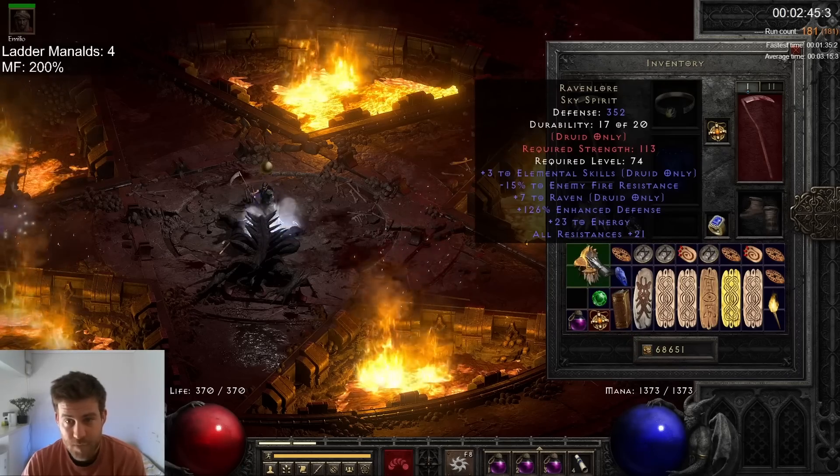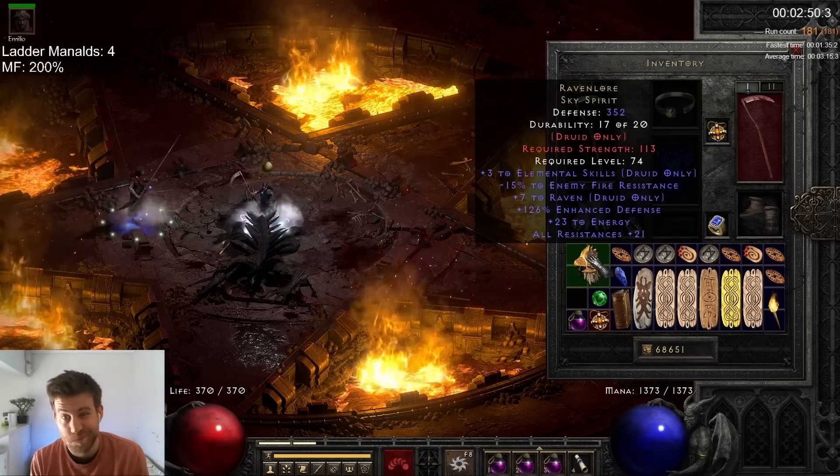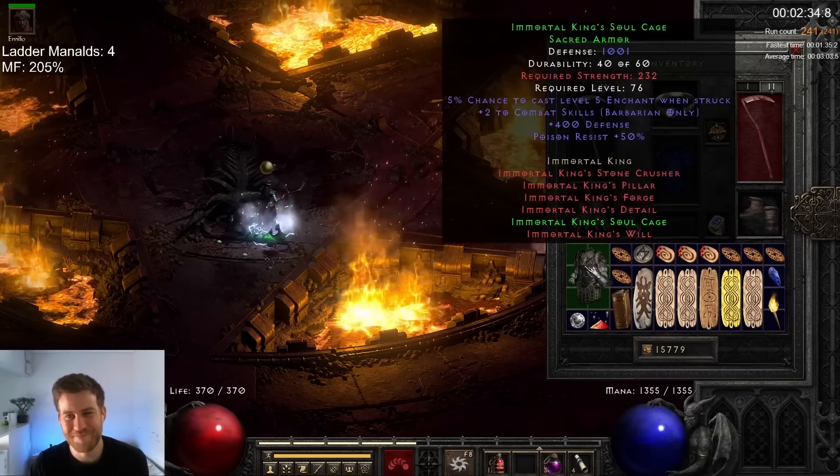After I was done abusing a defenseless old man, I found a Raven Frost that rolled 15 on the enemy fire resists and a set Tyrael's Might.